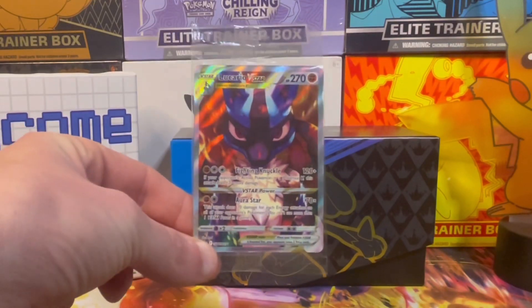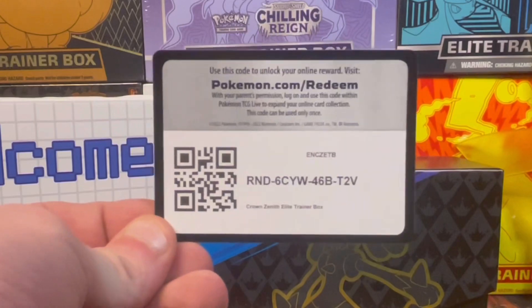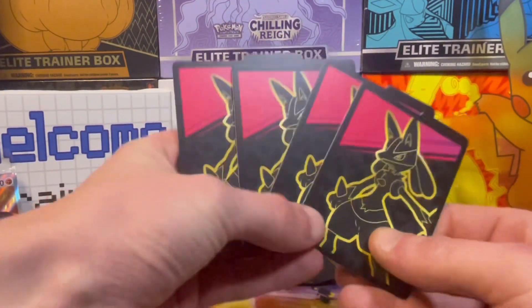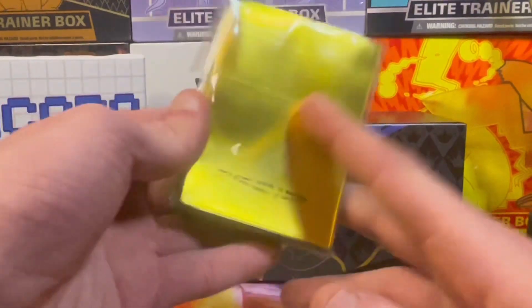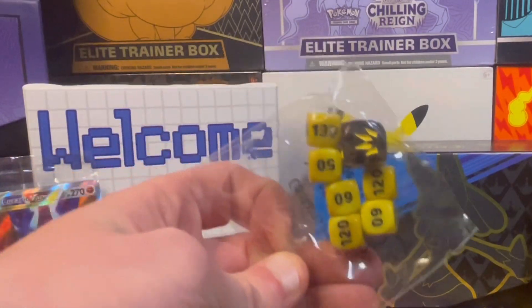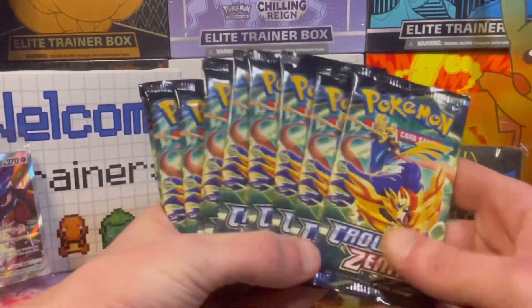Starting off the ETB trainers, we have the Lucario V-Star promo — this is a gorgeous V-Star, finally a close-up of a Pokémon, maybe because it's almost humanoid. Best of luck with the new set code, bulk energy as always, dividers. I'm a big fan of Lucario blue on the back. Gorgeous gold background dice, black and yellow. The main course: 10 packs of Crown Zenith.